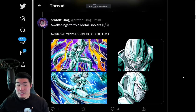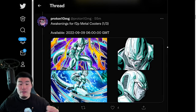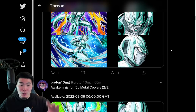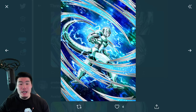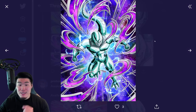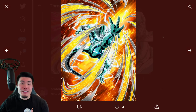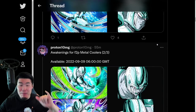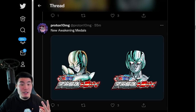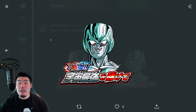We got the Awakenings for the free-to-play Metal Coolers. This is for the SDR Metal Cooler, and then we also have the five other type-specific Coolers — the AGL Cooler, the TEQ Cooler, the INT Cooler, the STR Cooler, and finally the PHY Cooler. So six free-to-play Metal Cooler token Awakenings right there. And then we have two new Token Awakening Medals — one for the STR Cooler and one for all of the other Metal Coolers.